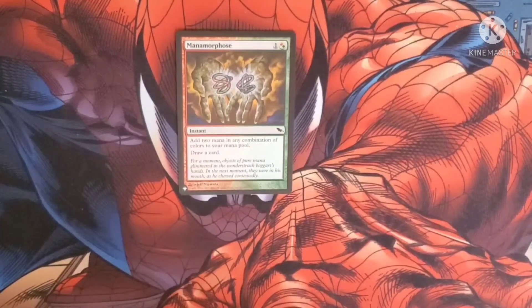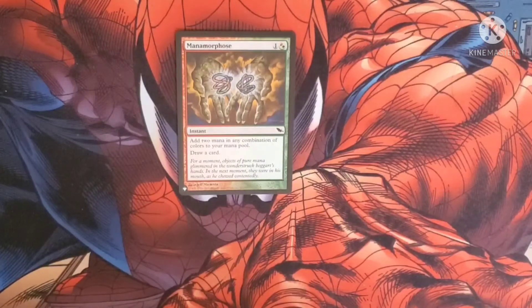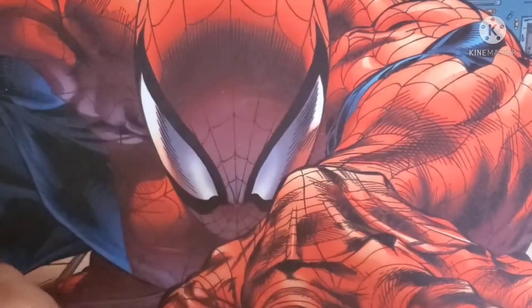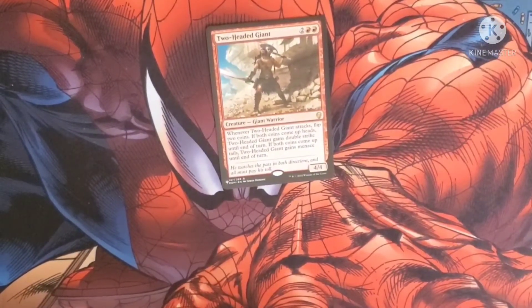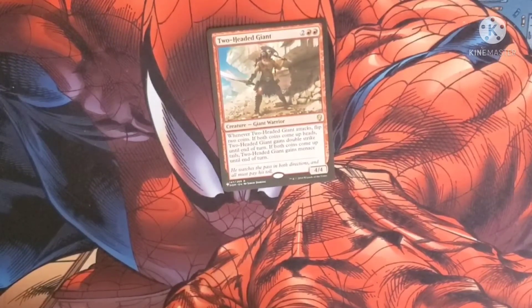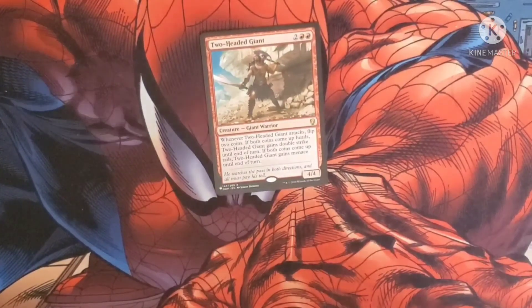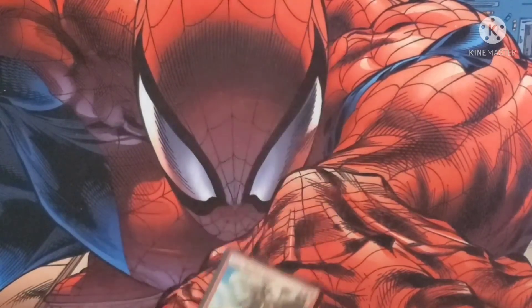Mana Morphose costs one and a red or a green. It's an Instant — add two mana of any combination of colors to your mana pool, then draw a card. It's famous in storm decks. Two-Headed Giant costs two red and two for a Giant Warrior. Whenever Two-Headed Giant attacks, flip two coins. If both coins come up heads, it gains double strike until end of turn. If both coins come up tails, it gains menace until end of turn. It's a 4/4 body.